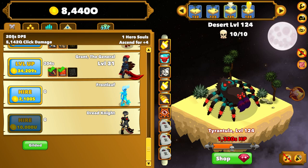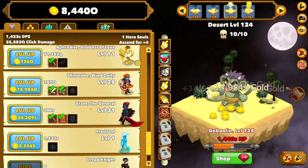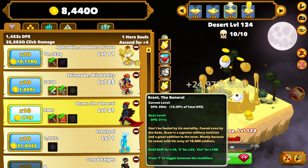That's going to bring our DPS from 205 to 1,423. And then we still have $8,439 octillion dollars. So what we're going to do right away is level up some heroes, because if I get Grand Tier to level 50, all of my heroes' DPS goes up by 25%.